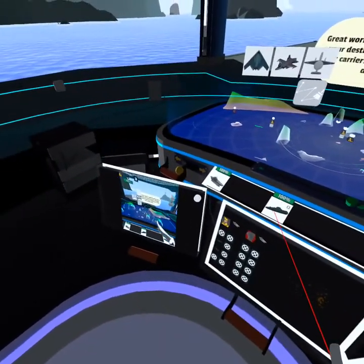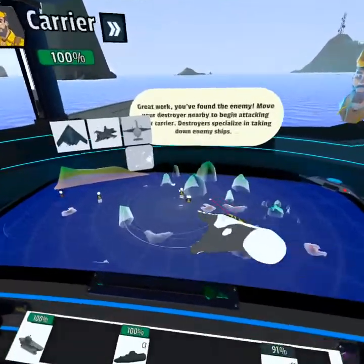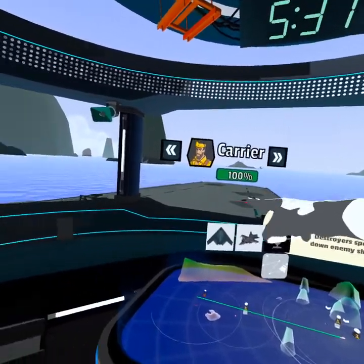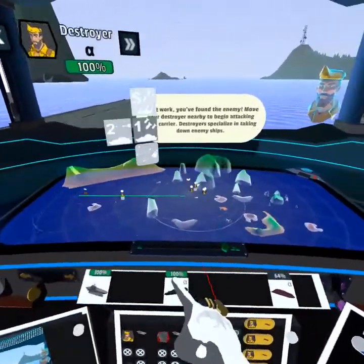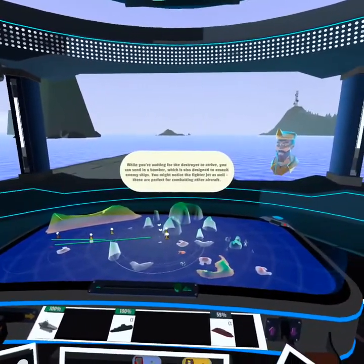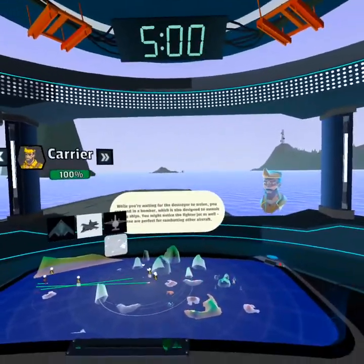Move your destroyer nearby to begin attacking their carrier — destroyers specialize in taking down enemy ships. So first let's do the scout jet to show how that works. We have all these jets on our carrier, and I can select it either way. I'm going to select the scout jet and send it towards the enemy — you can see it goes down and then pops off. The next thing we want to do is have the destroyer go into attack, so we're going to select our destroyer. While you're waiting for the destroyer to arrive you can send in a bomber, which is also designed to assault enemy ships. You might notice the fighter jet as well — these are perfect for combating other aircraft. Let's return to our ship, select the bomber, and send that out after the enemy ship.